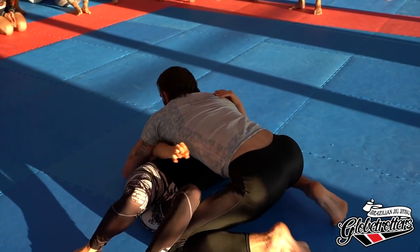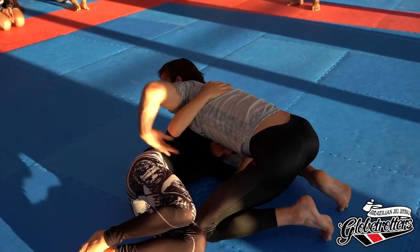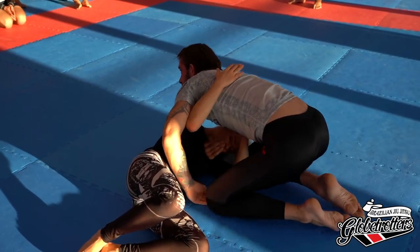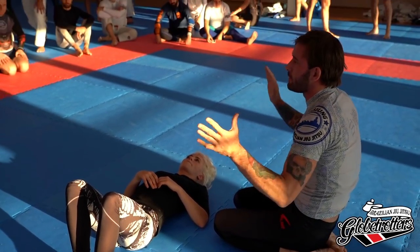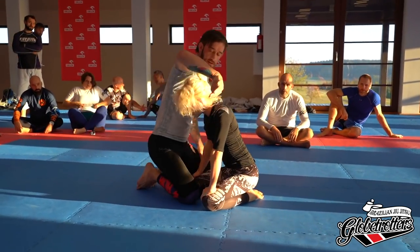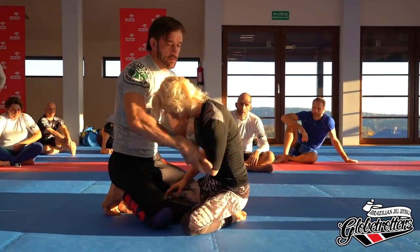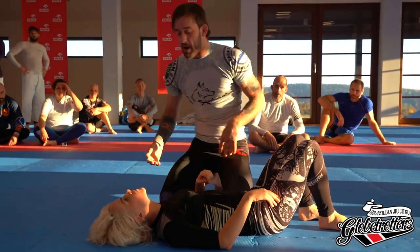I pummeled — I need some space. As soon as she's on her side, I grab the chin and just put my hand under the armpit. For the grip, I hold the chin with a C-cup here. This allows me to turn her head if I want to — I can move her around. For both setups, I'm holding the chin, the point of the chin, in the palm of my hand.